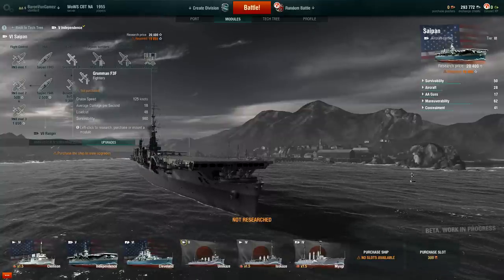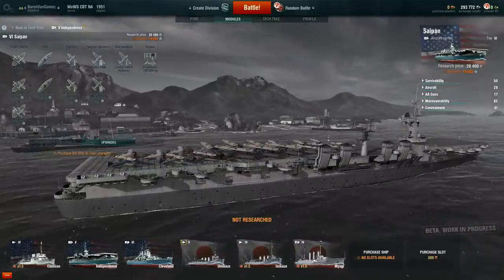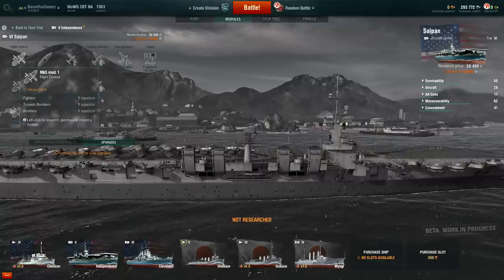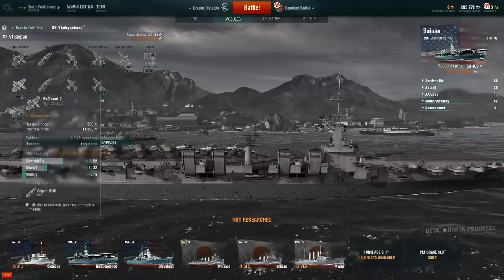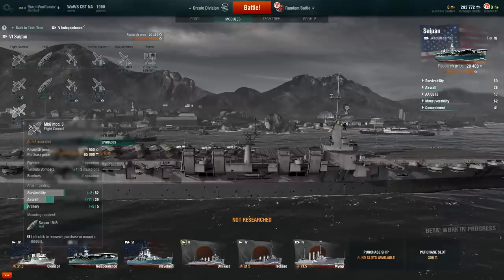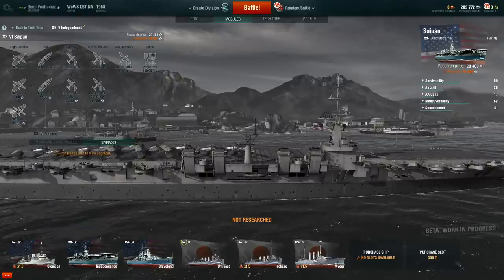You start out with the Grumman F3Fs. At the Saipan, you get one of each — one fighter, one torpedo bomber, and one dive bomber. Then you can go to two fighters and one dive bomber, or one fighter, two torpedo bombers, and one dive bomber. Getting to tier 6, you go from three to four different air groups, and that's got to be pretty awesome.